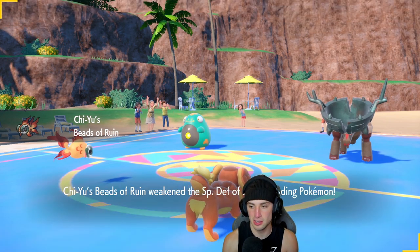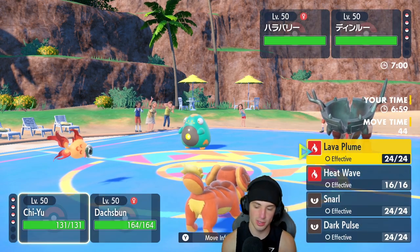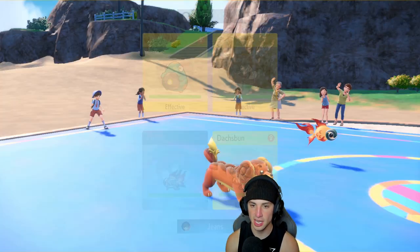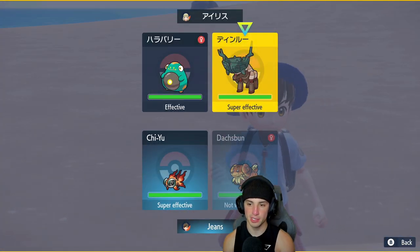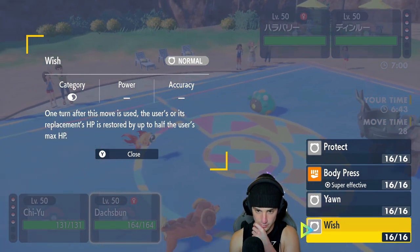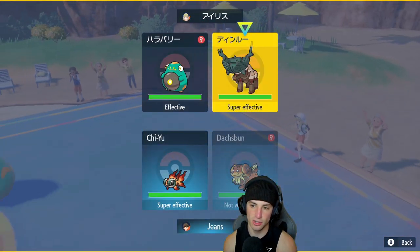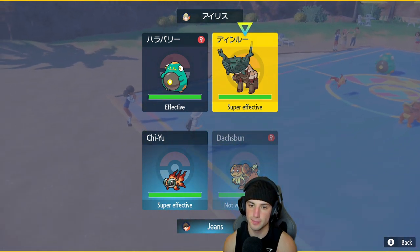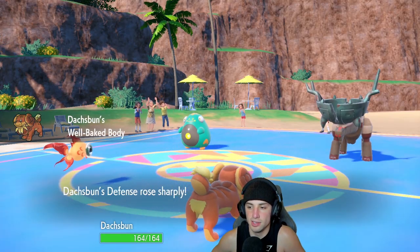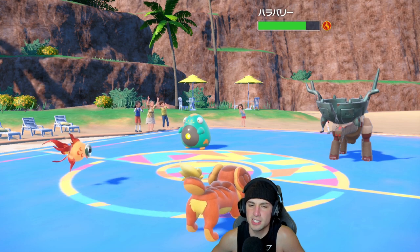He ends up going into Bellibolt alongside Ting Lu, so special attack is going to be dropped — but basically neutral because special defense is dropped too. I'm going to go into Lava Plume to get Doxpun's Well-Baked Body going, and just rip into a Body Press. I could Yawn too, but I'm just going to go straight into a Body Press. I get that defense boost which is great, Lava Plume chips up some damage, and we get some burns going.